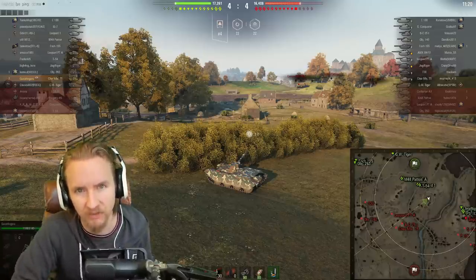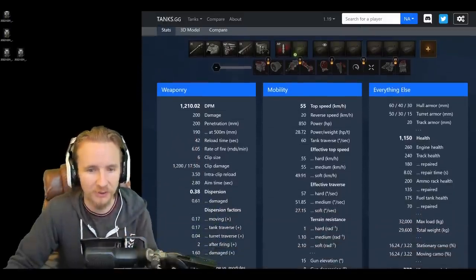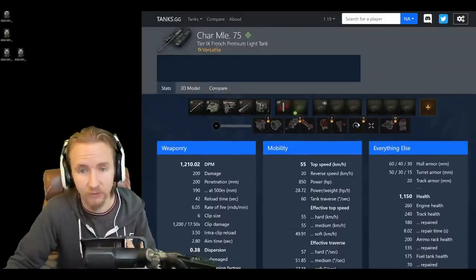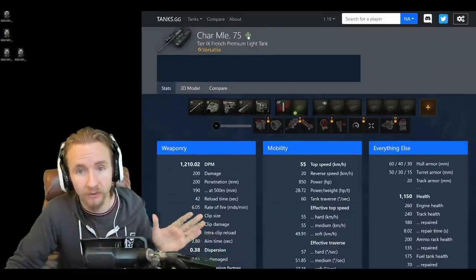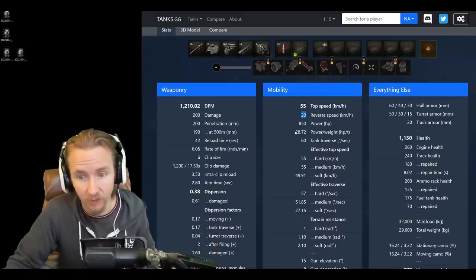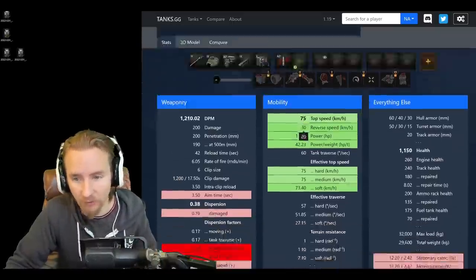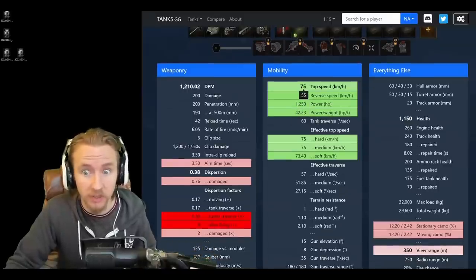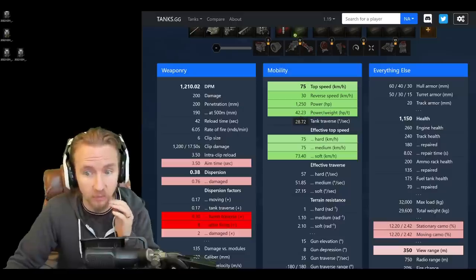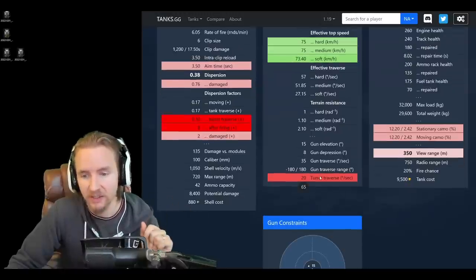The first thing to mention about the Char 75 is it's quite hard to find vehicles to compare it to — it's a very complicated tank. It has two different speed modes. In regular mode you go 55 forwards and 20 backwards with a 28.72 power-to-weight ratio. In travel mode, your top speed increases to 75, reverse to 30, and power-to-weight up to 42.